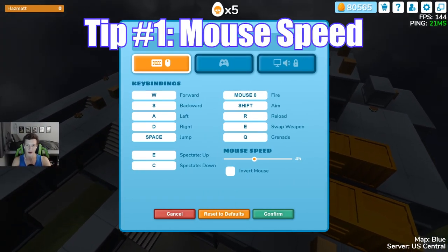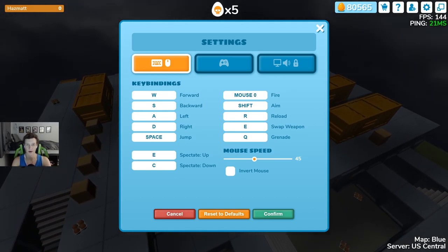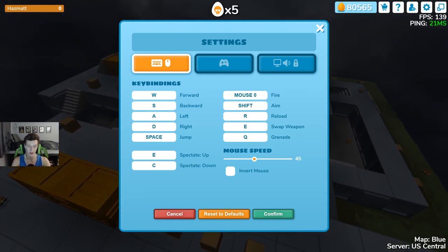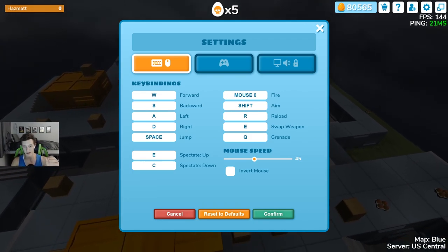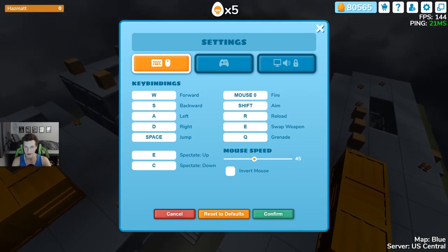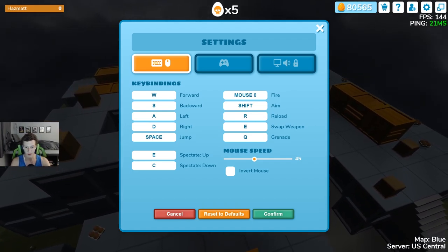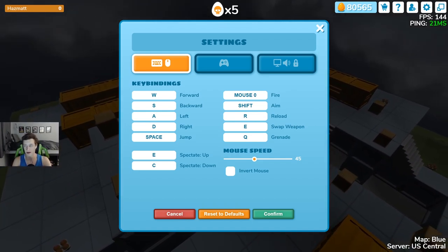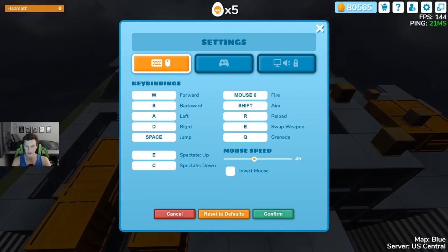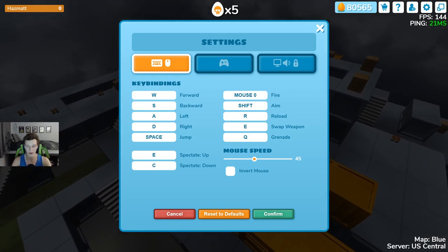My first tip is finding a mouse speed that you enjoy. Pick a mouse speed, stick with it, and don't change it too much. Some of you probably already have a mouse speed you enjoy — the other steps will help you. For those who don't, find one you're comfortable with, stick with it for about a week, and if you don't enjoy it, increase or lower it based on your needs. You don't want to be changing your sensitivity too much — that could cause chaos and you'll never feel comfortable. Keep it the same; that's the baseline for improving your aim.